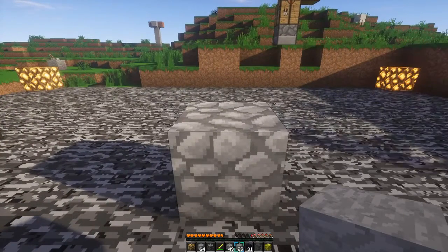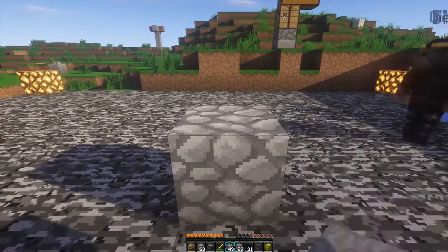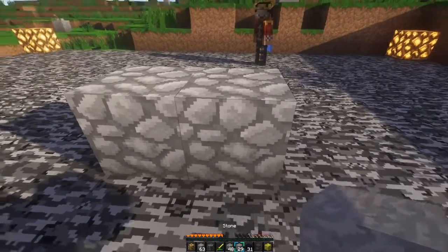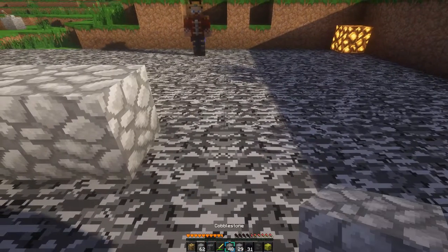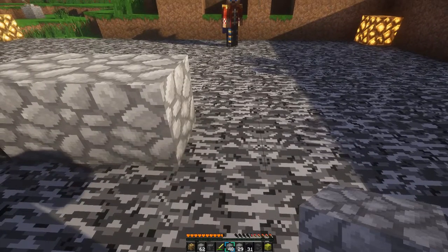To understand that, you need to understand the core mechanics of one plugin called Citadel. The idea behind Citadel is, if you have a block that you want to protect, like this cobblestone here, you can hit it with a rare resource like stone, iron, gold, emerald ingots — whatever is configured on the server to actually be a Citadel material.